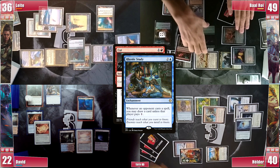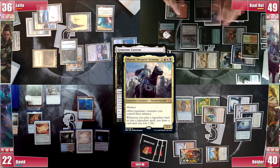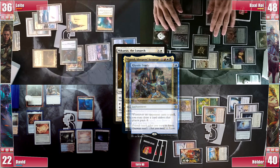Yasharn is dead, so he can now activate Facebreaker, exiling the top card. He cracks another treasure and finds a Gemstone Caverns, which he plays, triggering Shannid to draw a card and lose 1 life. He then casts a Mikey's Delion Arc for X equals 2, triggering Rhystic and paying for it, and triggering Shannid to draw another card and lose 1 life.